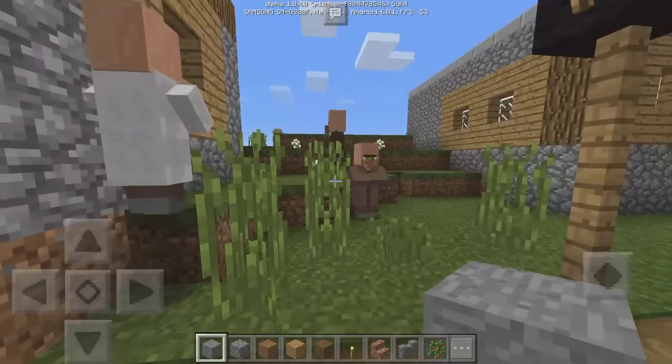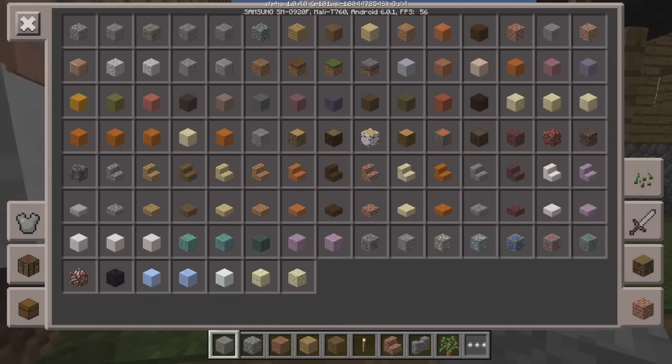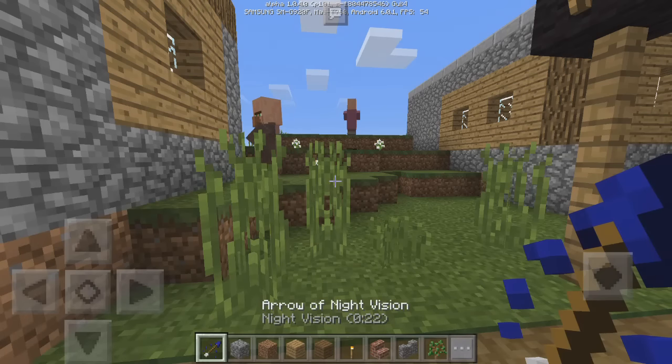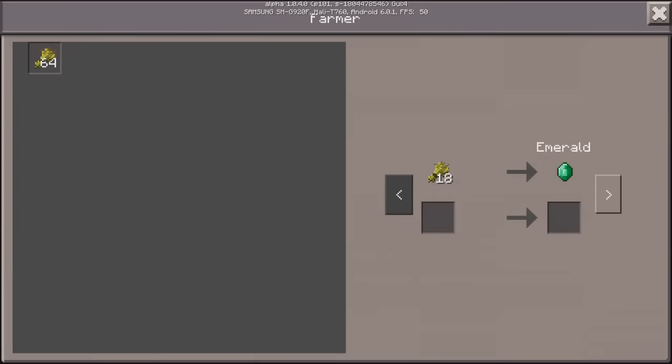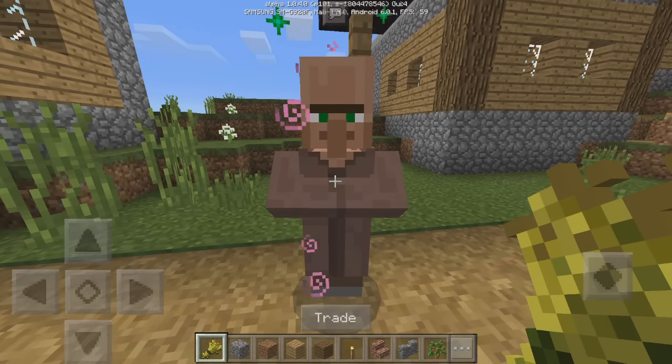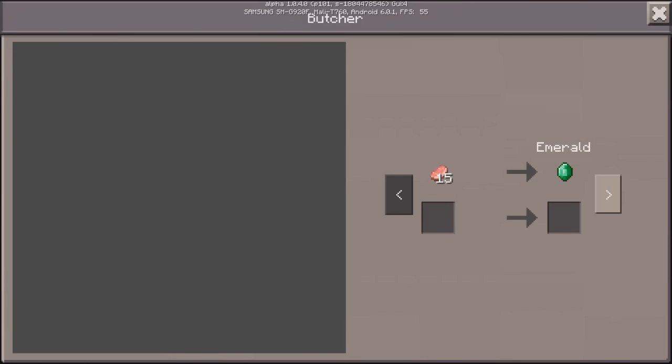I'll get some items to trade with the farmer. We need wheat — here we go, I managed to get the wheat. Here's the farmer: I can trade either 18 pieces of wheat for one emerald, or 18 potatoes for one emerald. We'll do the wheat one — put 18 of them in, and you get one emerald. Sometimes they'll have a potion effect, which means they might have unlocked a new trade.